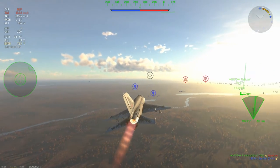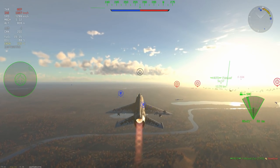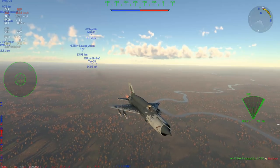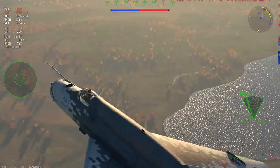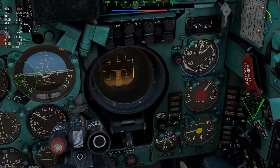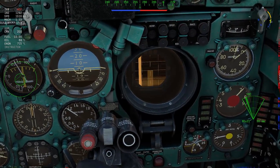The SMT carries R-3Rs, which are the radar-guided version of the R-3S. The R-3S is the equivalent to the AIM-9 and is a fairly basic sidewinder, but the R-3R has that radar capability, and therefore all-aspects. For those of you who have been watching the channel for a long time, you'll know that radar-guided missiles are only as good as the radar that they're attached to.